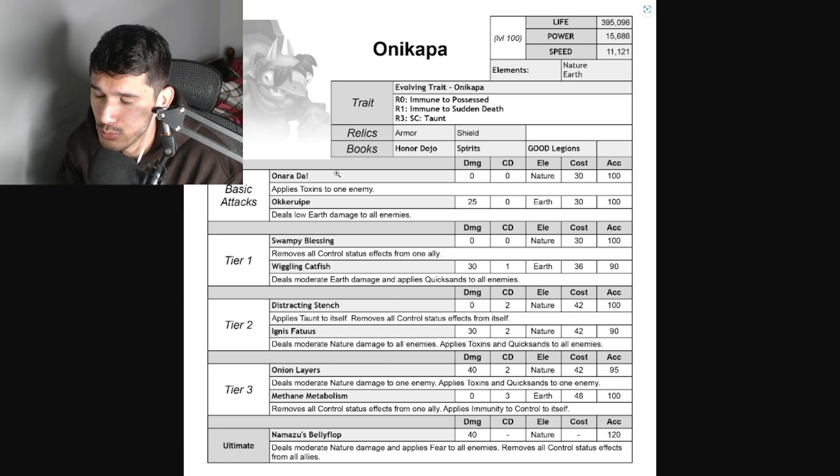In terms of runes, I would highly recommend giving this monster one life rune and two team speed runes, or two life runes and one team speed rune. The reason for life runes is that since this monster is a taunt tank, most of the time you'll probably be running it alongside two dodge area monsters on the side - for example, Euronaya or other good dodge area monsters currently available.